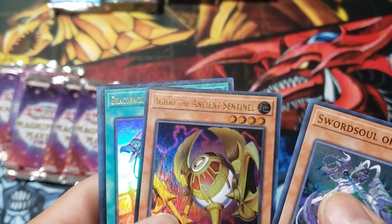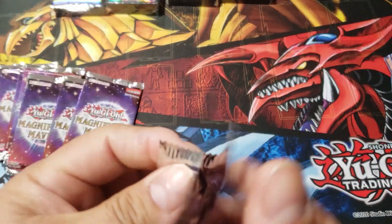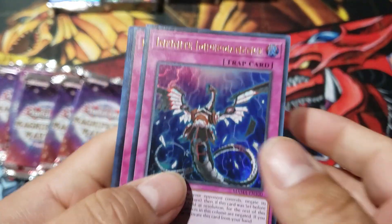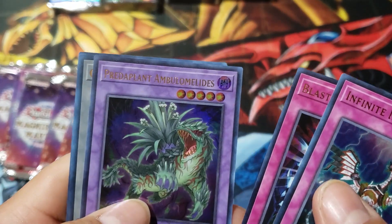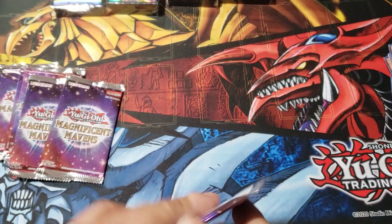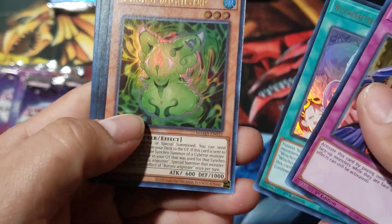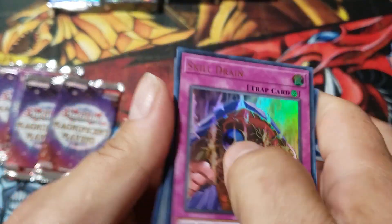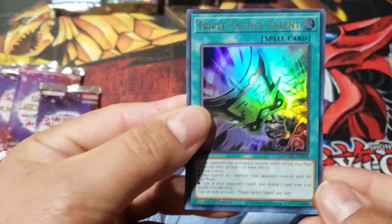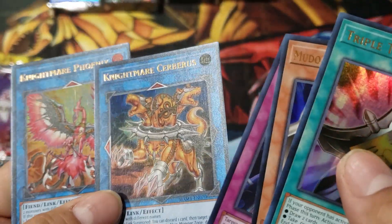Sword Soul, Angel — Ancient Sentinel, Dracoback, another Cat Shark, and Natsuki. So far we haven't gotten what we're looking for, guys, so we had to bring some more of these cards. Infinite Impermanence, Blast Held by Destiny, Petapant, Golden Token, and another Sinister Servant. Another Skill Drain, Witchcrafter Buru, Cat Shark, and Doubt Soul. Triple Tactics, Medora, Sword Soul.